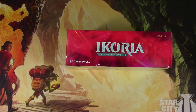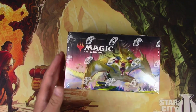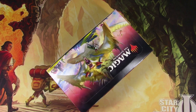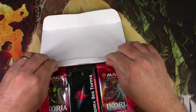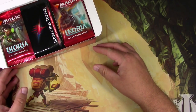Hey everyone, TragicMTG here. It's time to open up a box of Ikoria for a patron. This is for Jacob Newland who has sponsored this box of Ikoria. We're gonna go through it, see if we can get any cool beasts, Godzillas and everything out of this. I'm actually going to bust open these packs, scan up the rares and see if we can get Jacob some value out of this.